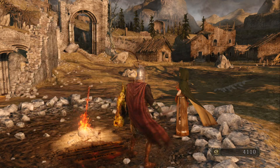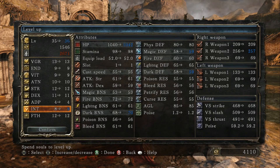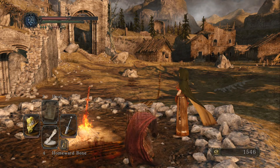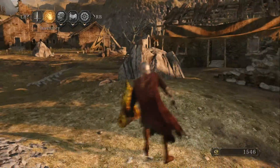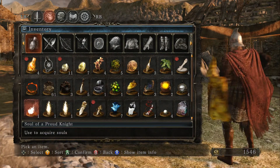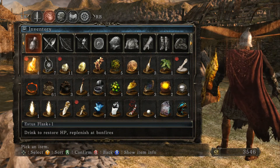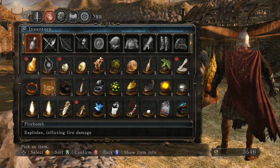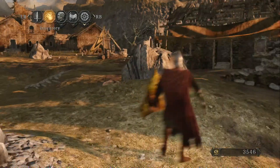I'm gonna try to upgrade my intelligence up to 10 so I can wield the sorcery arrows, then level my guy a little bit more, summon some people, go kick those butts and move on. That's the plan right now. Let me see if I can level up my intelligence - that's all I need. I also bought a crap ton of firebombs in case I run out of spells or don't want to get up close. Firebombs, gotta have them.